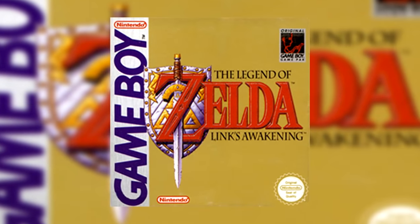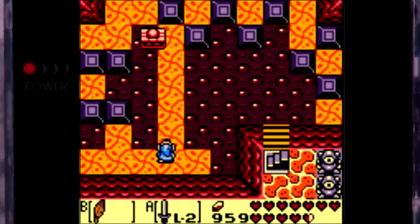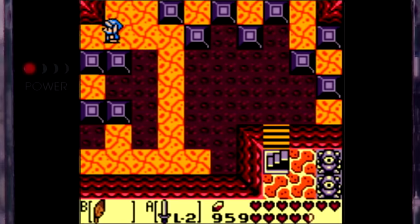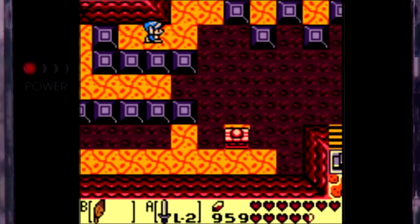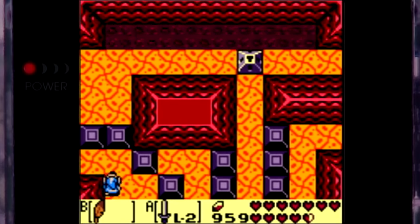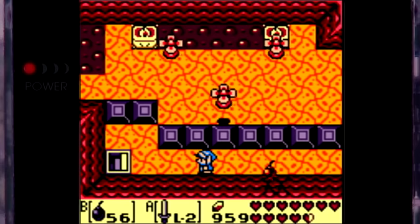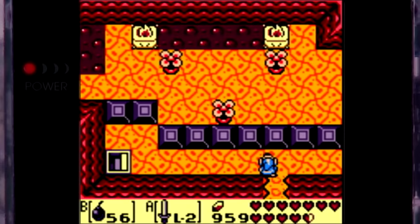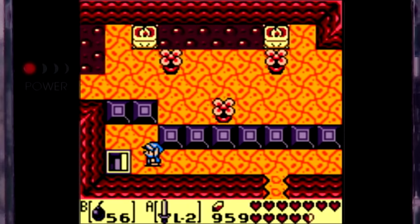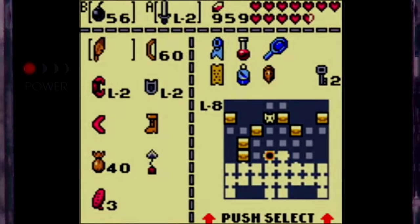Number 9: The Legend of Zelda: Link's Awakening. This one doesn't have to do with cheating in the real world, but rather in the world of the game. In this Game Boy adventure title, you occasionally have to visit local shops to buy items for your journey. But if you want to buy items and don't have enough money, you can run away from the shopkeeper without paying. If you do so, the NPCs in the game will start referring to you as 'Thief' instead of the name you typed in at the beginning. And if you choose to return to the store, the shopkeeper will seriously mess you up. Always pay for your arrows.